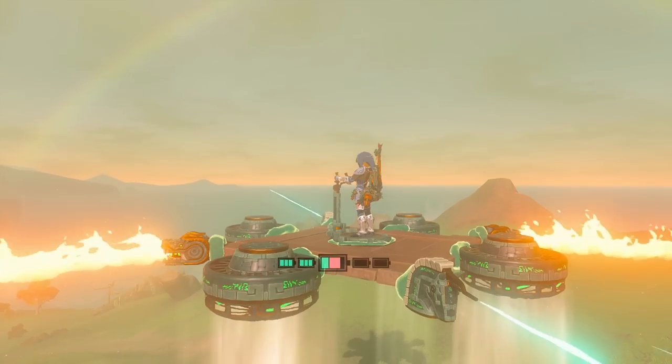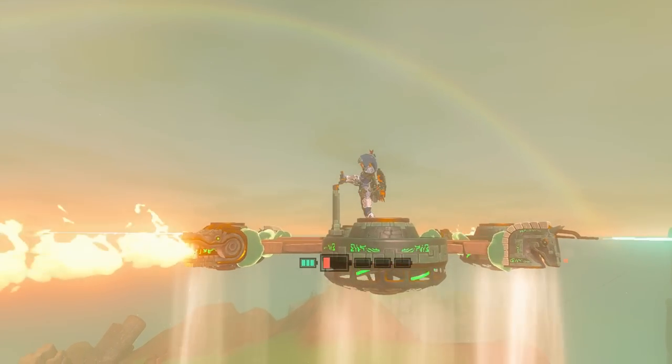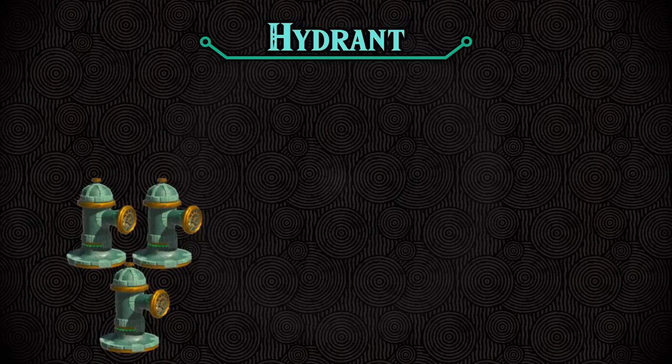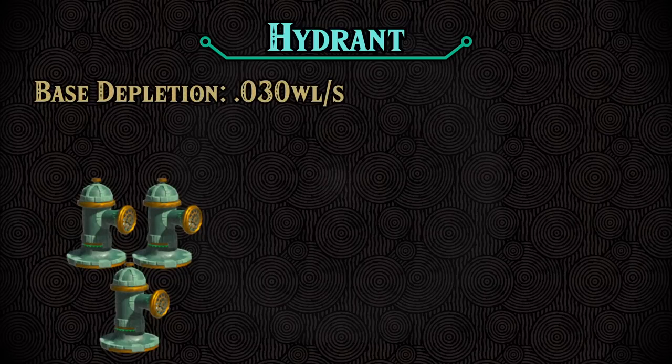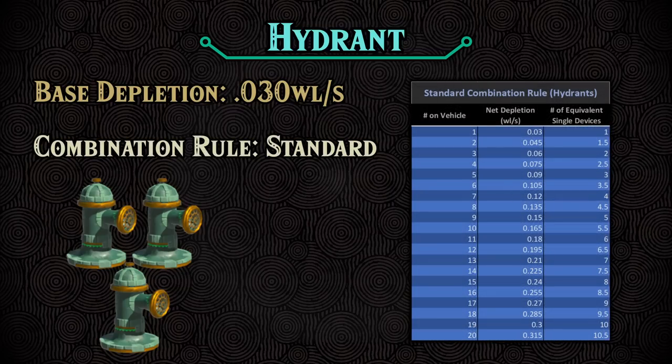Next on our list is the hydrant. It has a base depletion of 0.03 wells per second, making it over five times more efficient than a fan. It also follows the standard combination rule, and the table taking those two things into account is on screen now.